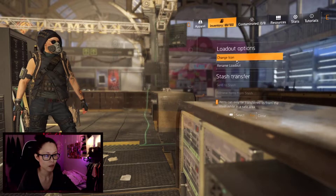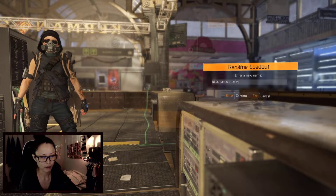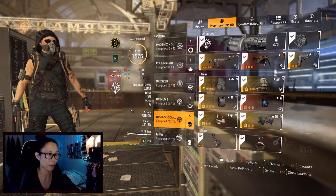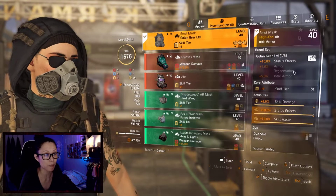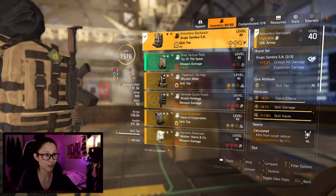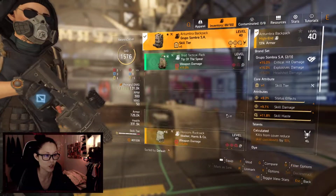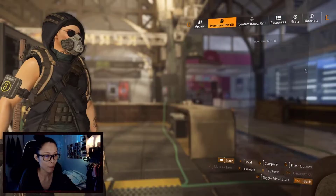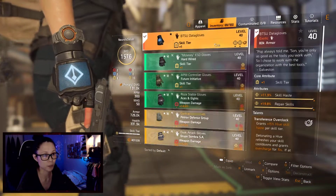I'm very lucky — I actually managed to find some pretty good gear pieces throughout my journey here in Division 2. This build is two pieces Gruppo, one piece Wyvern, one piece China Light, and one piece Golden — all stacked on skill damage and status effect, and of course the BTSU gloves. I hope you like this build — I cracked a little bit of my head into it.